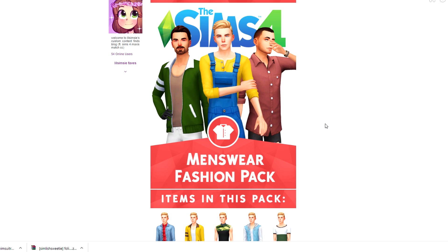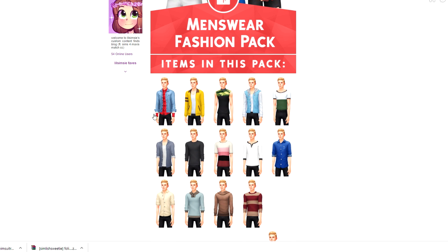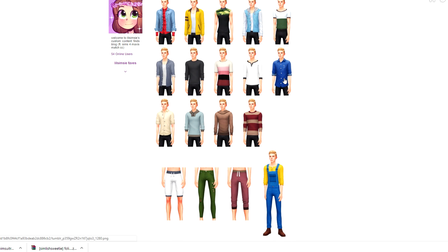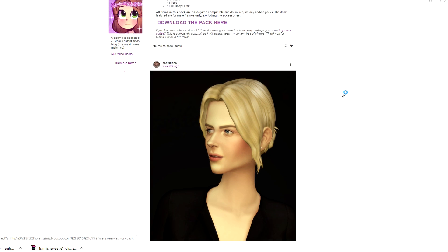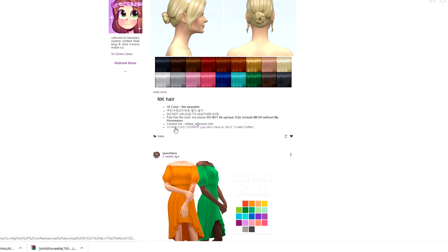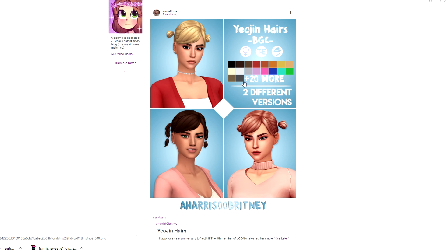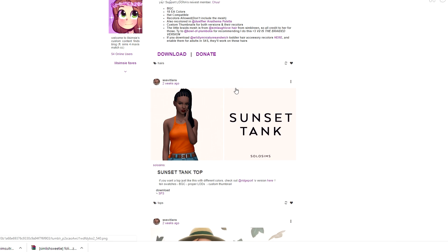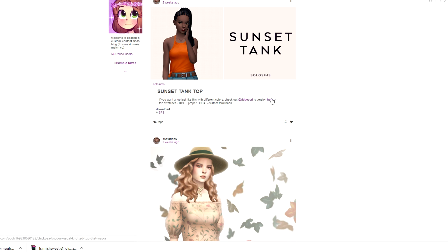Just as I was freaking out about not having anything for the males, this pack shows up — the Men's Fashion pack! It has a bunch of different goodies: dress shirts, beautiful sweatshirts, cow-neck and unbuttoned options, joggers, boots, some Peter Pan-style slippers, more boots, accessories, and gloves. I want it all. There's also a hairstyle here that I really really like — I'll get that.